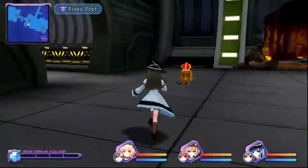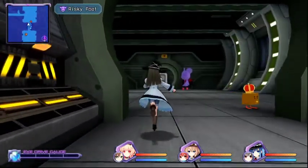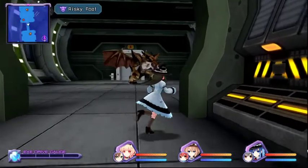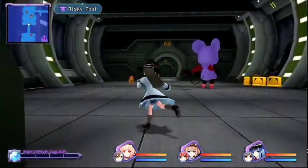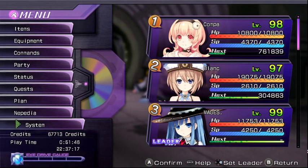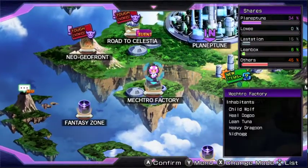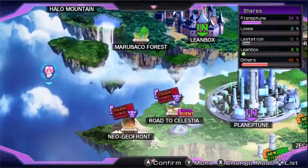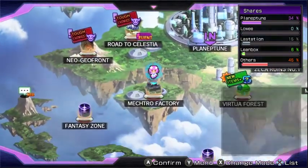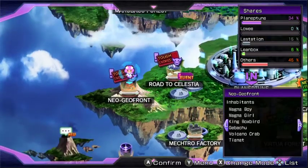For the Neo Geofront farming spot, go basically all the way to the end, grab the save point if you need to, then kill the dragon and the purple Pikachu enemy, and then kill the dragon in the other room as well. That would be about 500k XP per run. For Road to Celestia, you can also teleport nearby to grab a Giant Dogoo or Hyperdimension Dogoo — the Dogoo gives about 400k XP, and the main enemy I showed you gives 830k, so it's about 1.2 to 1.3 million XP per run.